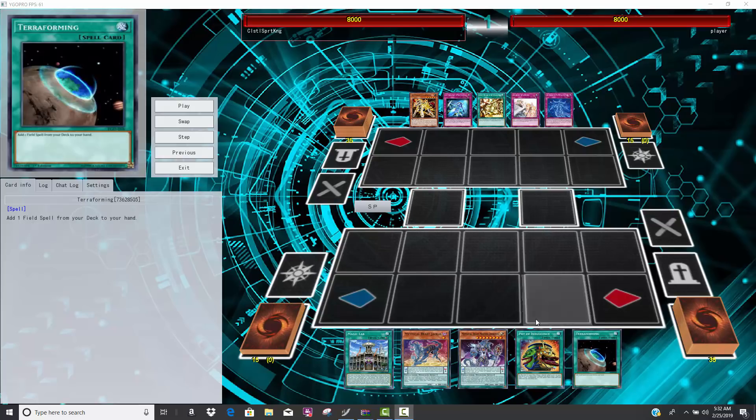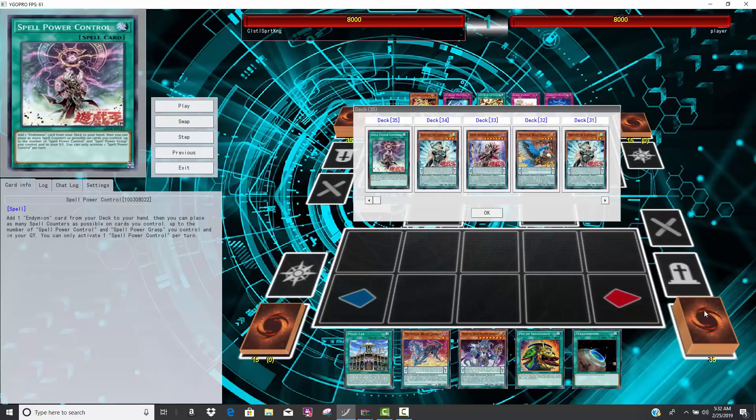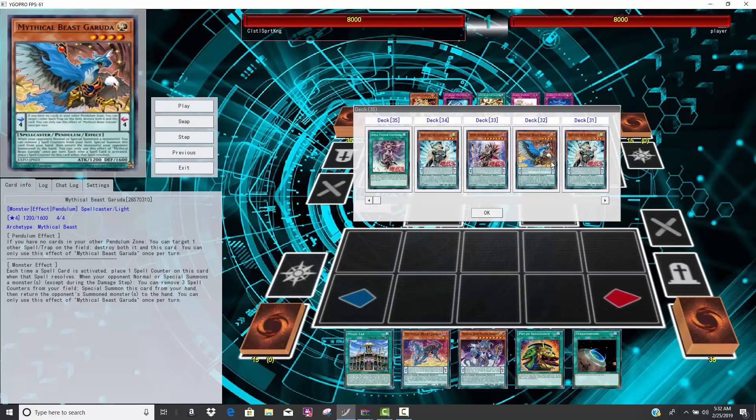You can even see that this guy's playing Pot of Extravagance, so hypothetically he could banish his one copy of Electrumite. Even if he does, it's not that big of a problem. One of the cool things about running the Mythical Beasts cards is that their effects are not hard once per turns, and it does mean that you actually get yourself a nice Hand Trap in this archetype in Mythical Beast Garuda.